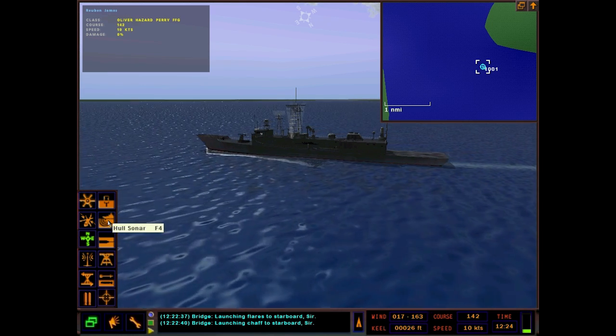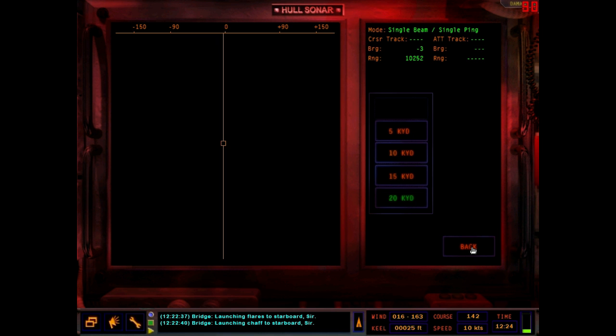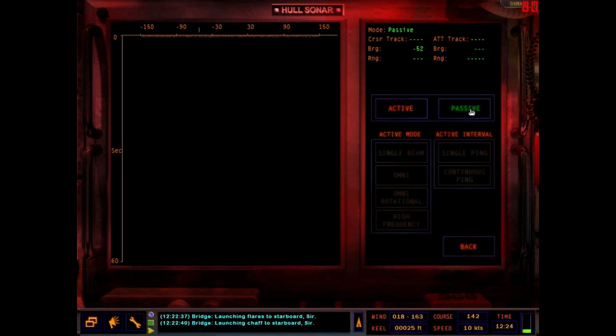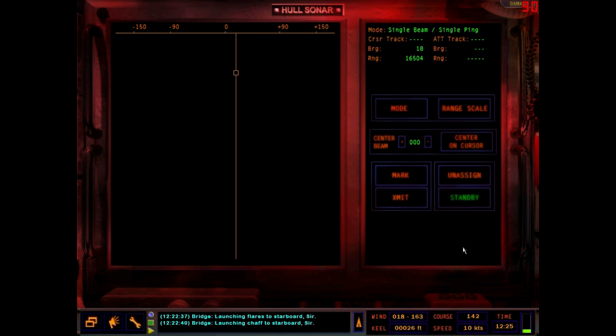Actually, we've got a little bit of time left, so let's go over the sonar as well. This is your pinging screen — you've got range scales like on the LA-class, and it has a similar interface to the Sea Wolf, which I always found interesting. These ships are actually being decommissioned right now. You've got active and passive mode; I don't think I've ever seen a contact on the passive hull sonar on this ship, so you're not really going to be using that much. In active mode you have single beam, omni, omni rotational, and high frequency.